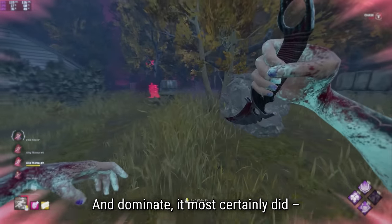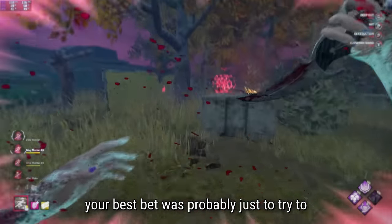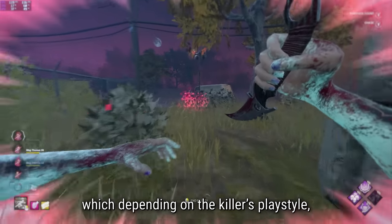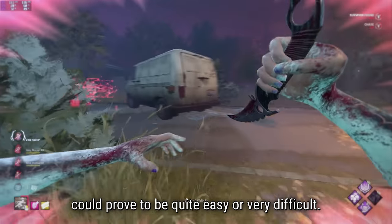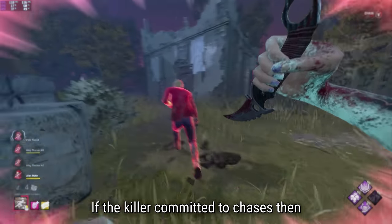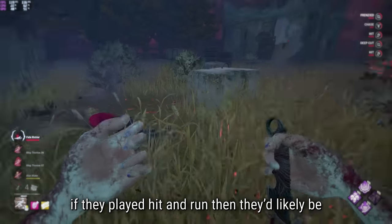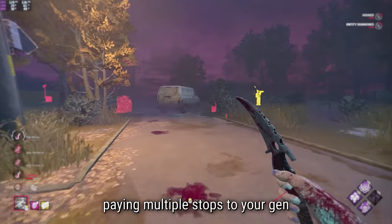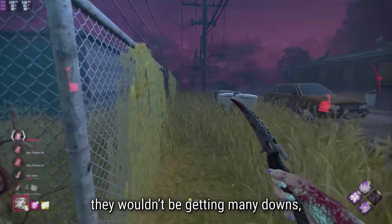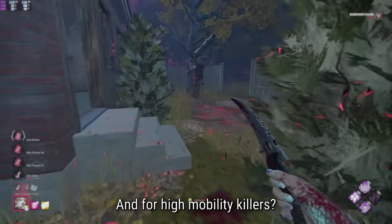Against low mobility killers like Bubba or Trapper, your best bet was probably just to try to ignore the Ruin, hunker down, and complete the gen before the killer patrolled near it. If the killer committed to chases, you'd most likely be fine, especially with multiple people working on the gen together. If they played hit and run, they'd likely be paying multiple visits to your gen before you had the chance to finish it. Sure, by abandoning chases they wouldn't be getting many downs, but Ruin would absolutely be getting value.